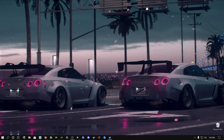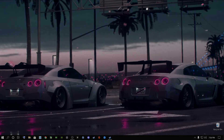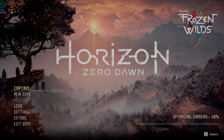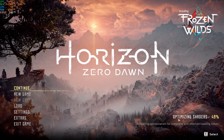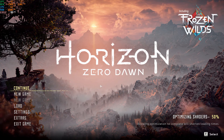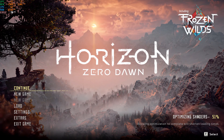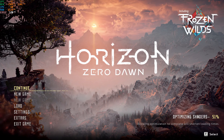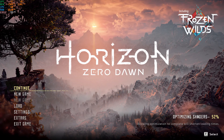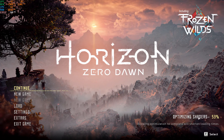Now we're jumping into Horizon Zero Dawn to configure the in-game settings. When you first launch, you'll see an Optimizing Shaders notification on the right side — let this finish before jumping into gameplay, just like modern Call of Duty titles. This ensures a better performance experience.